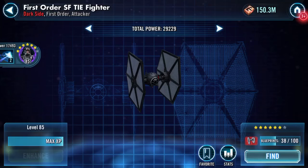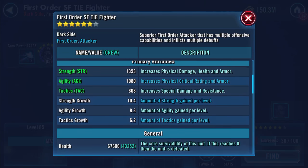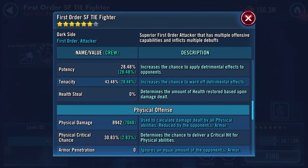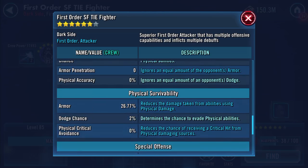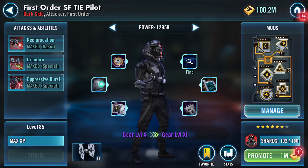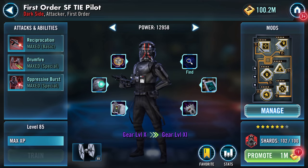635 galactic power gained each time. Ship stats now: 67,606 health, 14,417 protection, 173 speed. Potency 28.48, tenacity 43.48, physical damage 8,942, 14.5 percent resistance - that's increased as well. And now for the finale - let's promote.